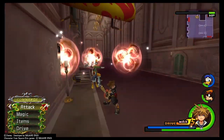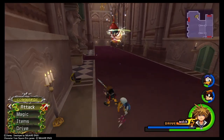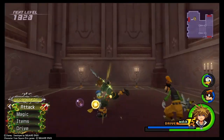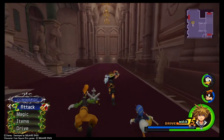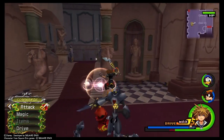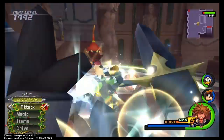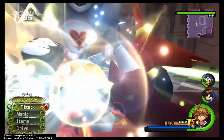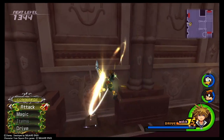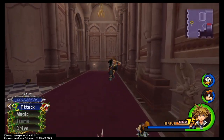Another good thing about this world is while you are here, you can also be leveling up your forms. I will be making separate videos on that. You can see the drive orbs they've dropped - those are the larger orbs which I think are worth three or four experience points for your Master Form. So you kill two birds with one stone - level up your Master Form and level yourself up at the same time. I usually like to do that here because Aerial Dodge does come in handy later on.